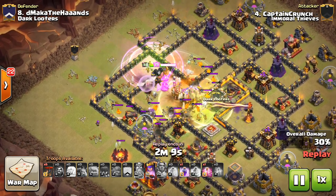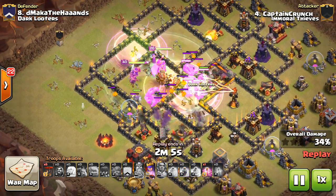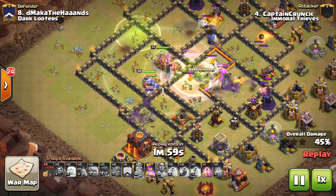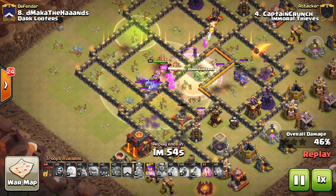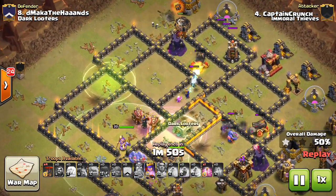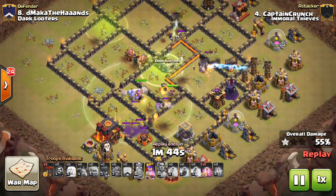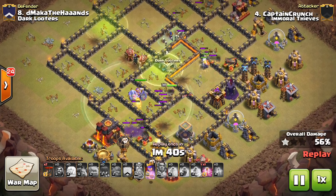He doesn't get much value on the outside, but he has the main group going in. The lava hound goes down relatively quickly and the pups start to thin out pretty quickly too. Has that jump to connect to the Inferno - got the Inferno very quickly, which was huge for this attack. Gave it a pretty good chance of a three-star. Those few balloons up there were perfect - gets that wizard tower, gets that bomb tower, great value. But it was the Tesla farm that's actually going to cause him to not get the three-star here.